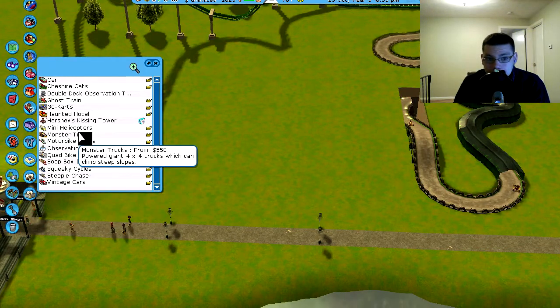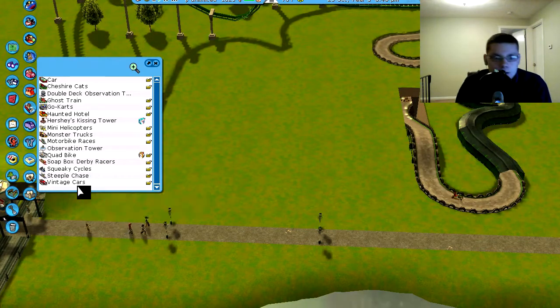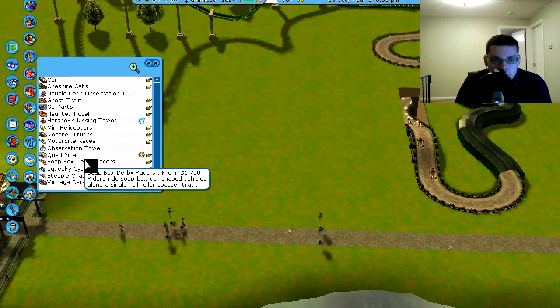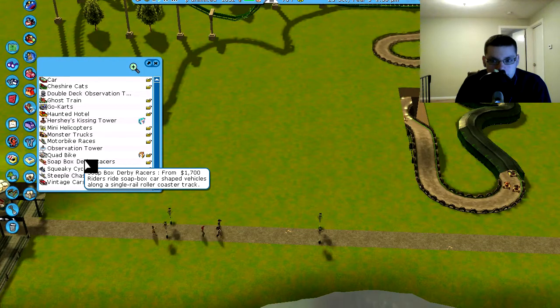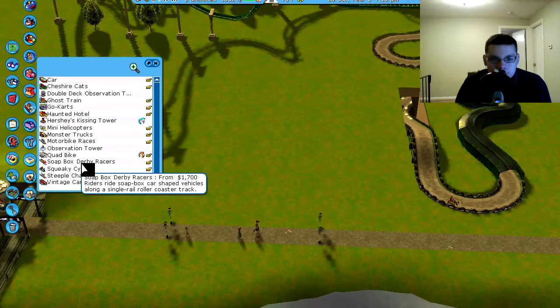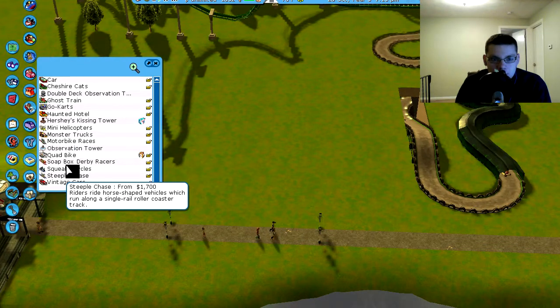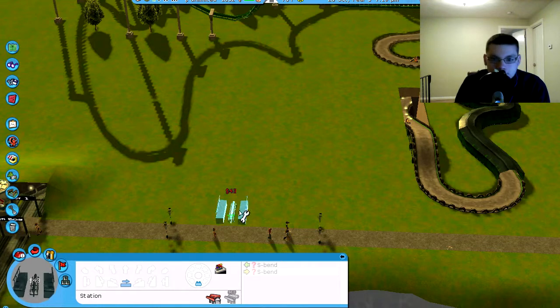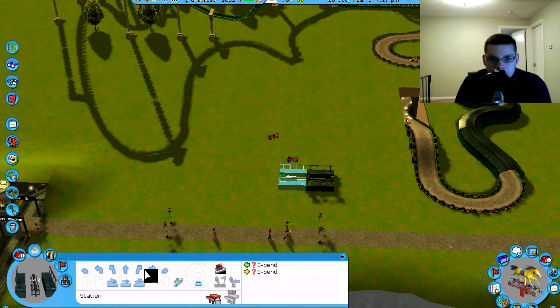I did many helicopters already, so why don't I try something coaster-like but not actually a coaster? I can try the Steeplechase — which are the little horses. Make that the above-ground coaster kind of thing. I'll worry about colors later, but for now let's just build it out.